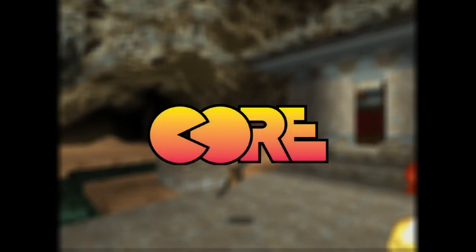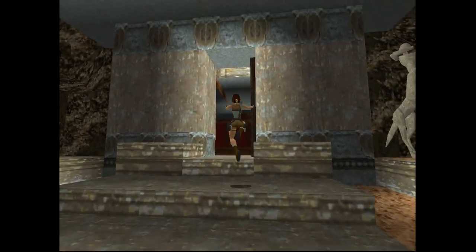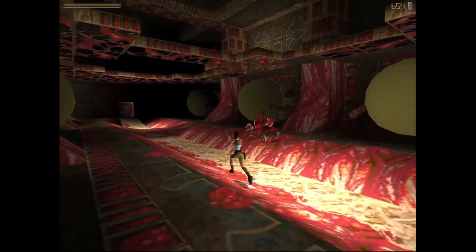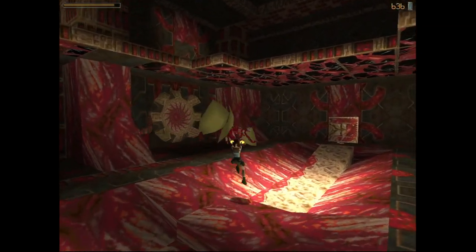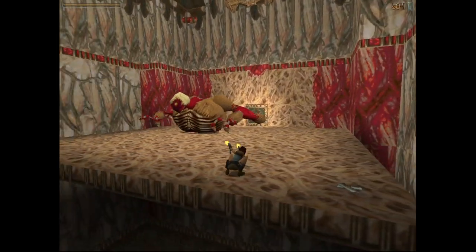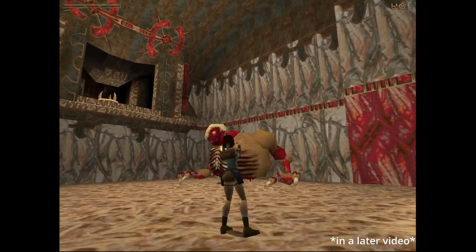Tomb Raider's development would begin at Core Design in 1994 and is said to have lasted around 18 months. Thankfully, several prototypes of the game have surfaced online over the years, giving us a unique opportunity to see how the game was developed. Today I'd like to check out the earliest playable version of Tomb Raider and see how it compares to the final game, and also show off some of the later prototypes to see how the game changed over the course of its development.